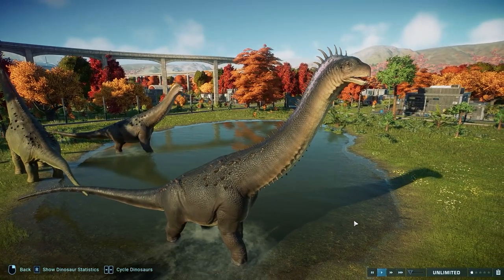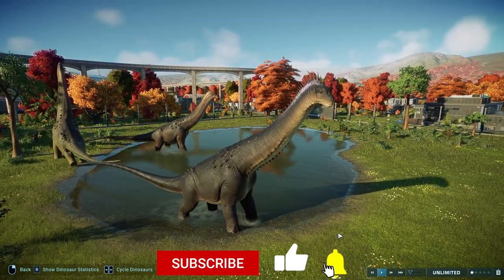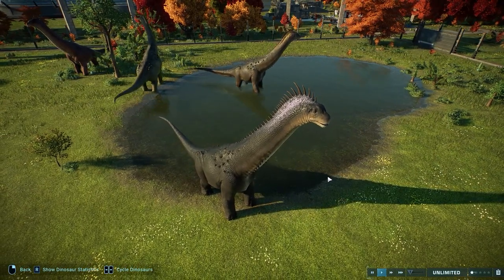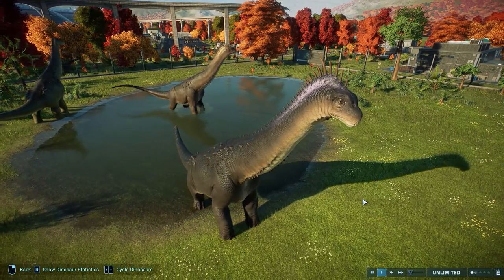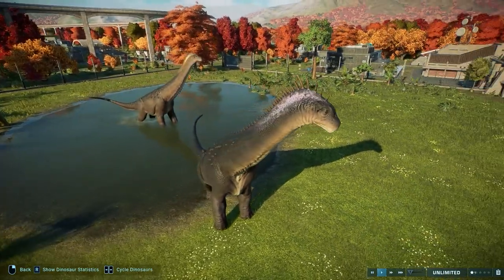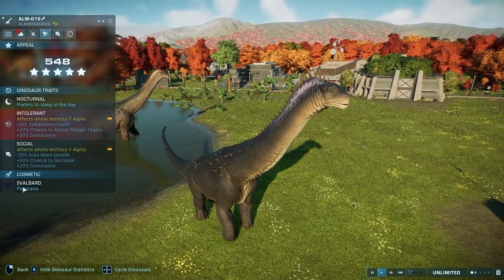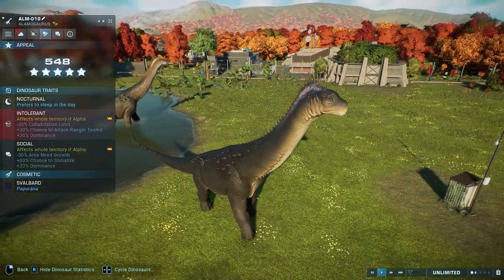These guys are a bit strange to me. Their little throat spikes are a bit weird, but overall pretty cool. They kind of remind me of an old man, but I think a lot of sauropods remind me of an old man. They have this kind of crest up here with these larger spikes on the back of their head, and everything they do is in super slow motion. Looking at the coloration — the Svalbard Paparana — you can see that color there.